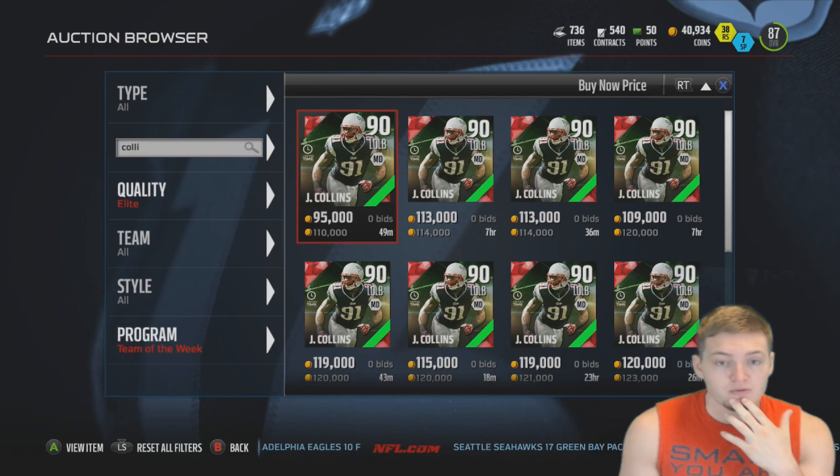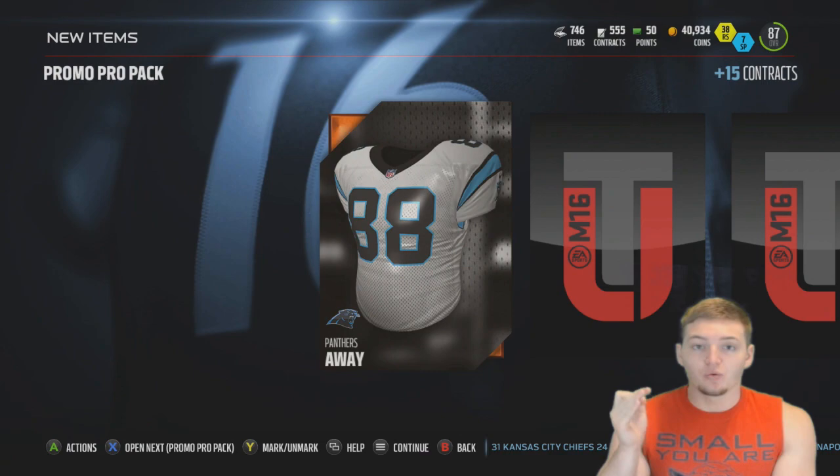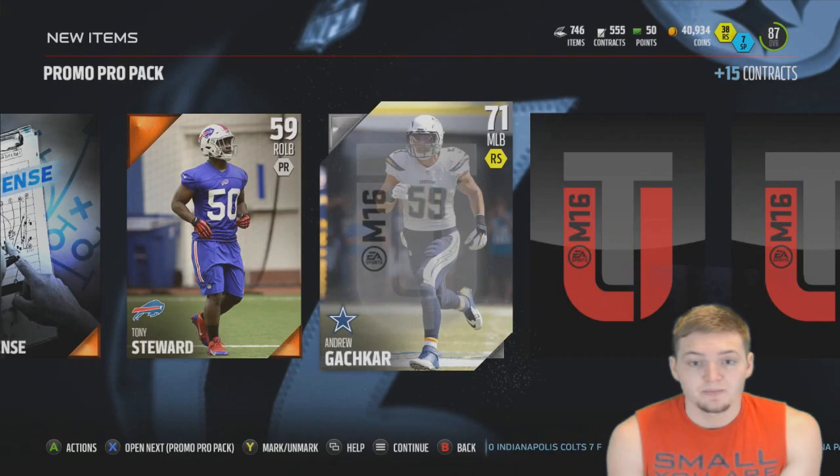So what we're going to do is open up my three free packs of the week, and maybe two or three packs with coins. Depending on what we get in those packs, I might open up one of the veteran packs that are out — I'm not going to go too insane on packs. I've yet to ever pull an elite Team of the Week player, so this would be my first. I've also never pulled a 24-hour card on Madden, so that's probably going to be very unlikely.